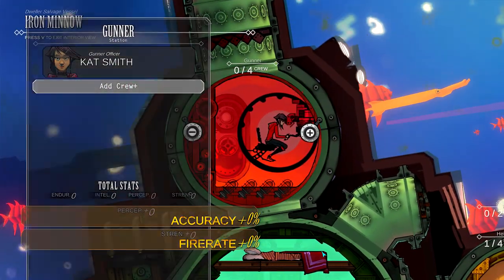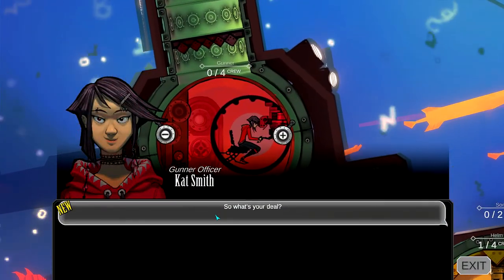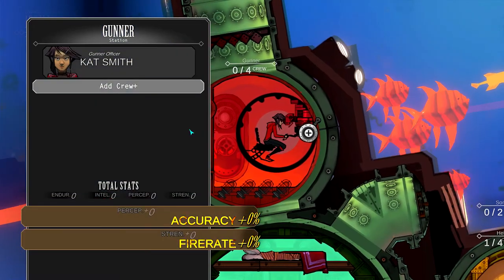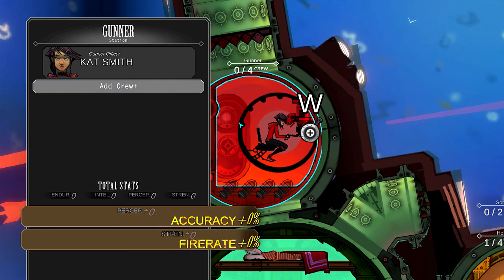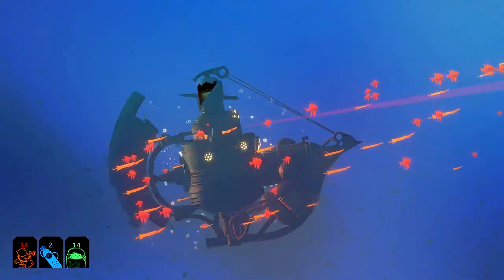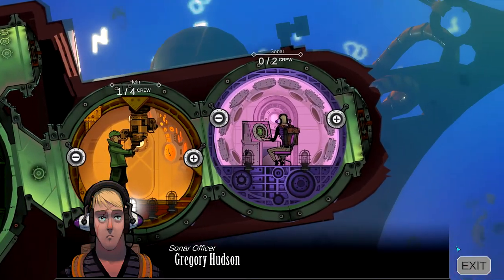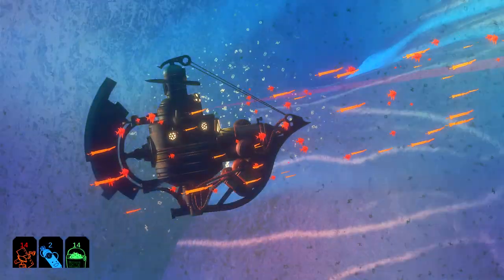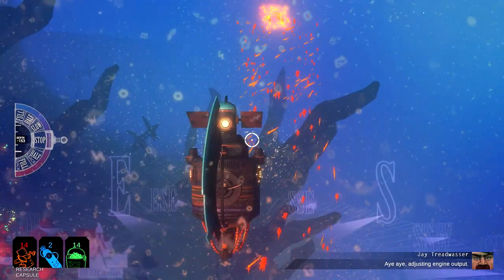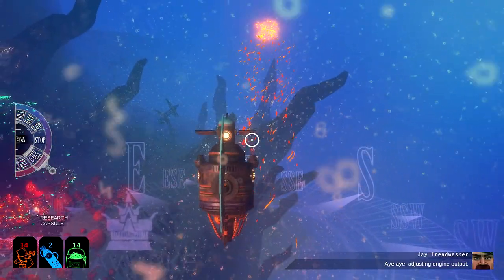Who is our gunner? Cat Smith. There she is. We also have — I think we have a recruit. Never mind. I don't think we have anyone to add, but I think these are our main — oh, I've exited it there. These are our main components. So we've got a gunner, a helm, and a sonar guy. There was a way to do sonar — I think it was C or something like that. We'll try it out. Or was it space? You have to hold something. It'll be fine.